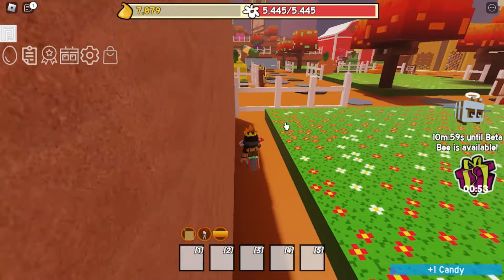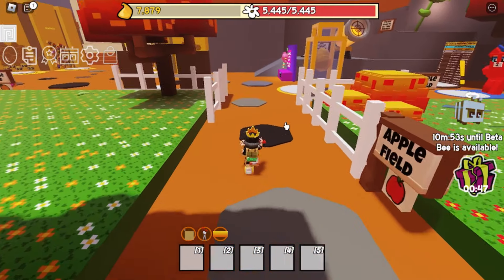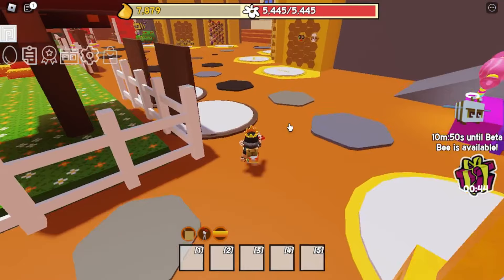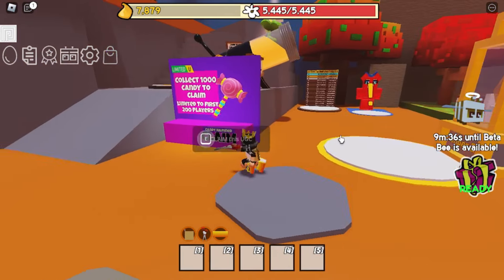Just find candy like this around the map. This candy will spawn randomly around the map. I suggest you play on the server with the lowest player count — it will give you more chance to get the candy.